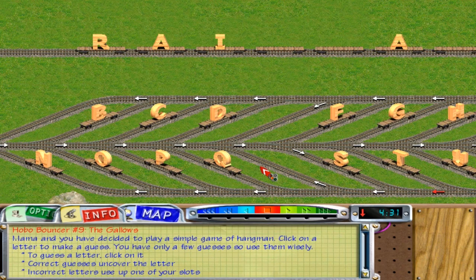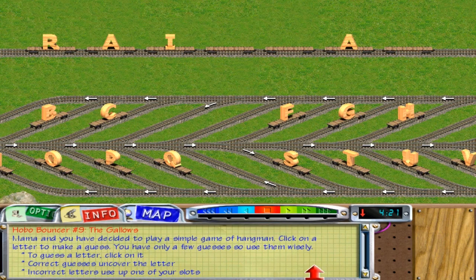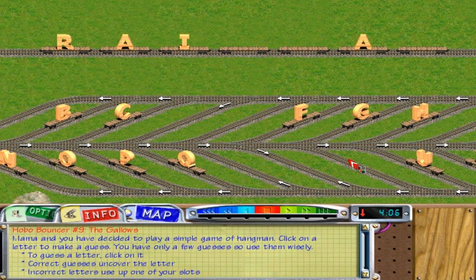I'll do R. I'll do a D. Darn. How do you spell rabbit? R... bate? That'd be rabate. I'll do a T though. Darn. S. You suck. How many letters have I got? Two. R. R. R. Rabbit.